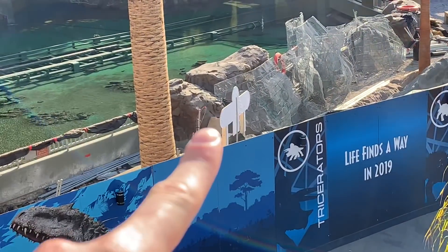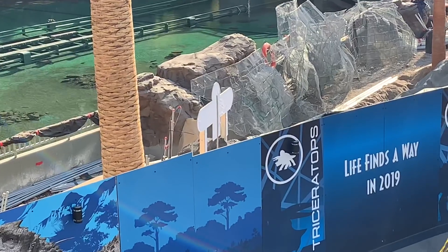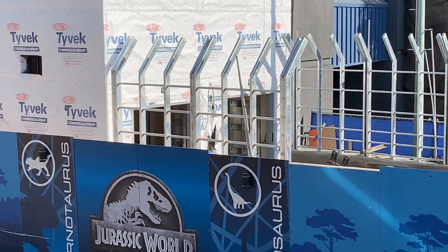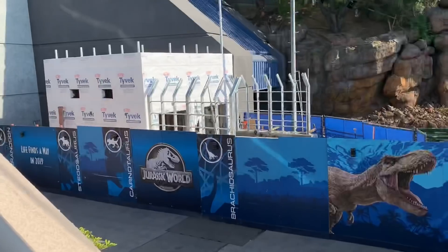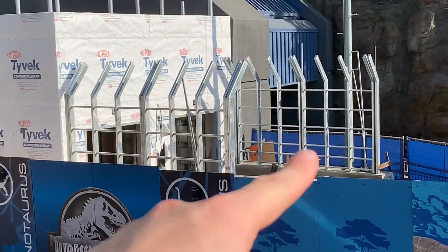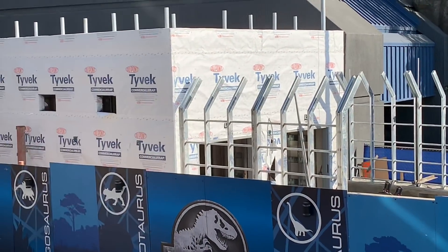Not really sure what this white thing is right here — it looks like a sign. Do any of you guys know what that is? Comment down below if you do. Again, there are two different doors on this, so I wonder how this is going to work once it's all complete. Still trying to figure out if the raptor is going to be inside or right here, and this is where the photo op is, or if you walk inside the building and that's where the photo op is.